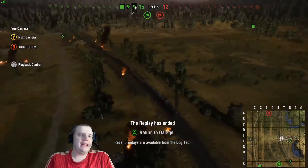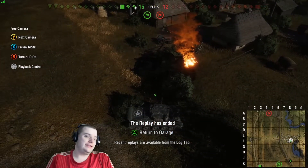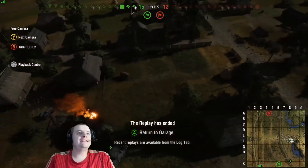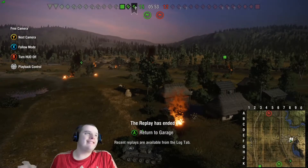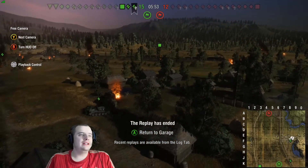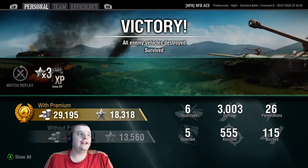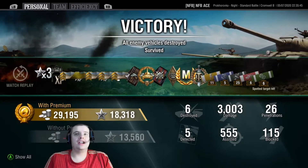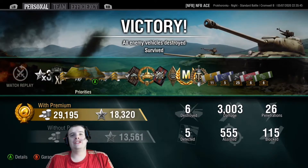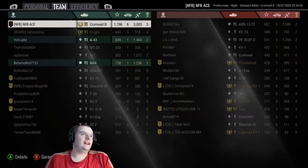I enjoyed this game. I've been having a terrible run of games — this wasn't a 16-kill game, millions of damage, Kolobanov's medals or anything like that — but to me this was a good game because my run of games have been absolutely terrible. So this was a relief. Let's have a look at the post-game stats. We got a Hall of Fame XP result, needed 30,000 silver because I fired a few shells. We got a High Caliber medal, Ace Tanker, and Top Gun. We have 3,000 damage and 555 assisted.